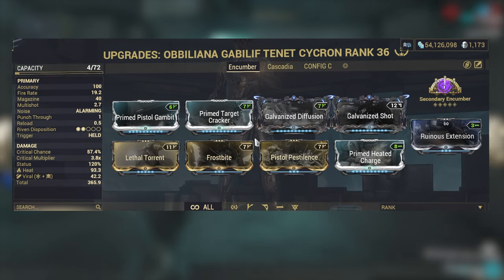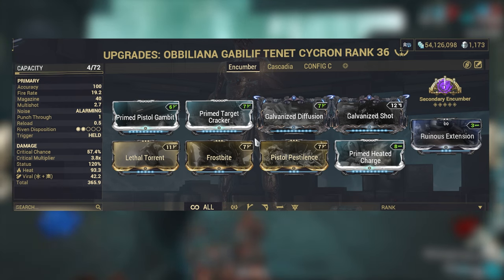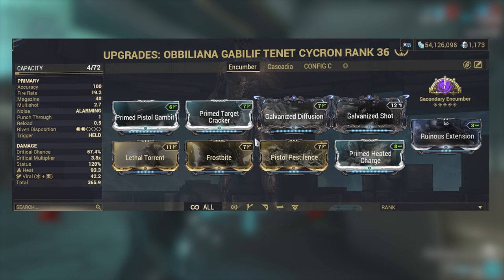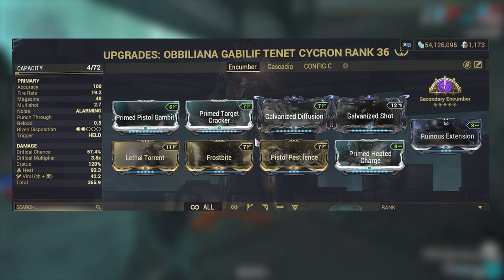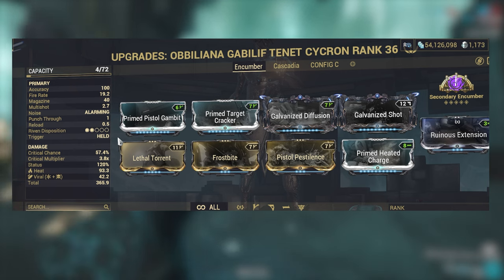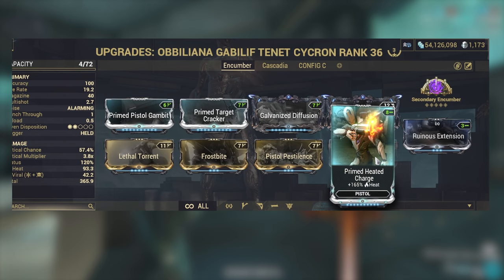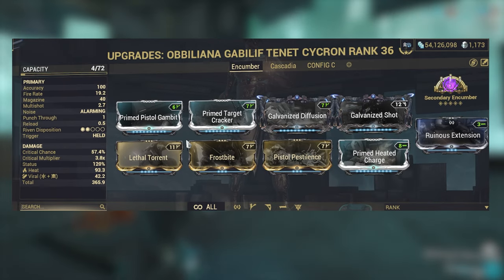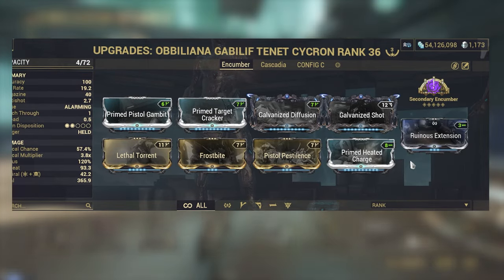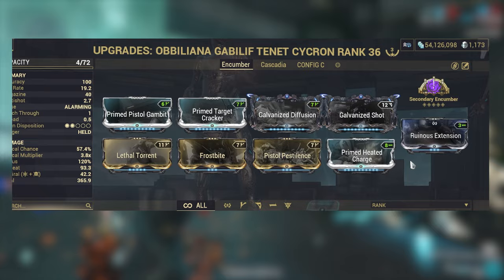Moving to the Sykron for the damage-dealing setups — remember, the builds are the exact same. If you want to focus on the Nukor, just swap in an Ammo Mutation mod because you will burn through ammo with the Nukor damage setup. For the Secondary Encumber damage setup: Prime Pistol Gambit, Prime Target Cracker for Crit Chance and Critical Multiplier, Galvanized Diffusion for multishot, Galvanized Shot as the special mod, Lethal Torrent, Frostfire, Pistol Pestilence, and Primed Heated Charge to stack on top of the innate Heat. Then Ruinous Extension since we don't need an Ammo Mutation mod on the Sykron.